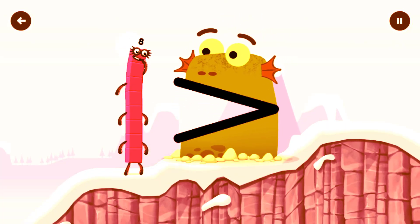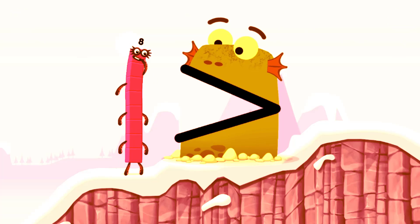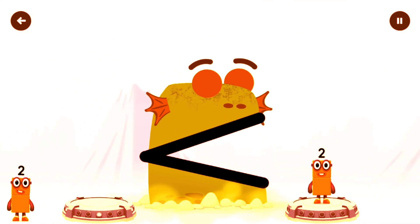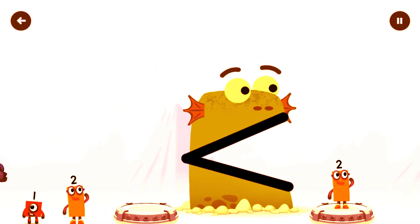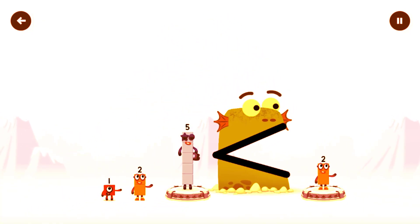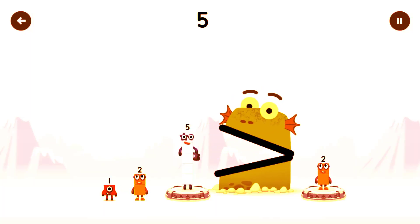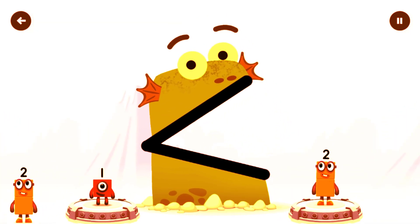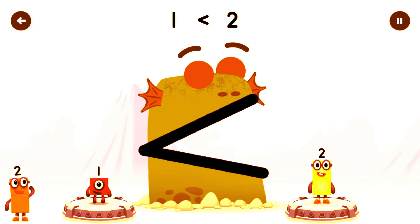Be Blockzilla! It's Blockzilla — tap to play, find a smaller number. Five — that's too big, try a smaller number. Five is greater than two. That's right — one is less than two.